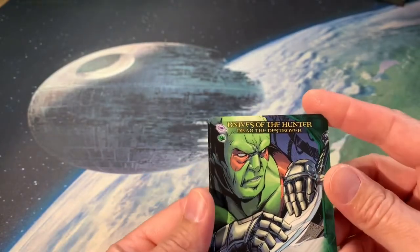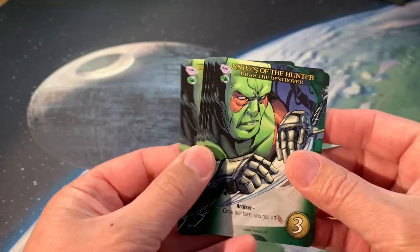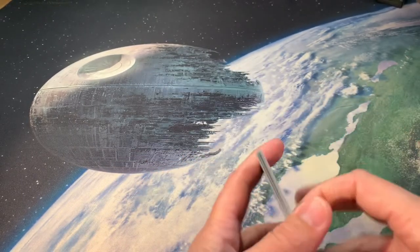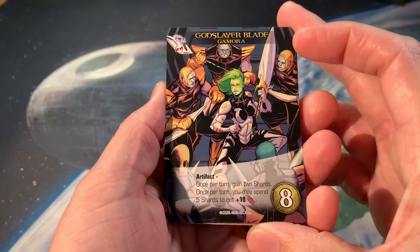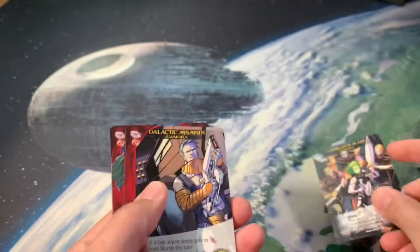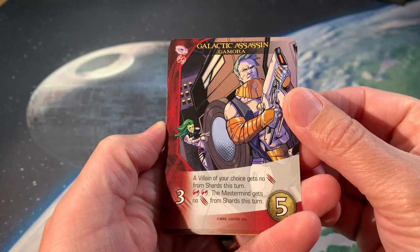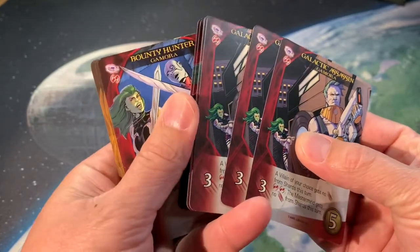Knives of the Hunter: once per turn you get plus one artifact. This is an artifact that would go out in front of you — there are actually five of those. Next up we have Gamora. Here is Gamora's ultimate card: once per turn gain two shards, and once per turn you may spend five shards to get plus ten attack. Wow, that is an awesome card. Galactic Assassin: a villain of your choice gets no attack from shards this turn. If you have two of those, the mastermind gets no attacks from shards.